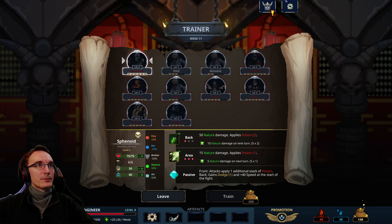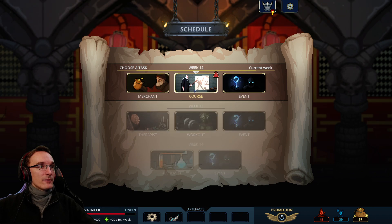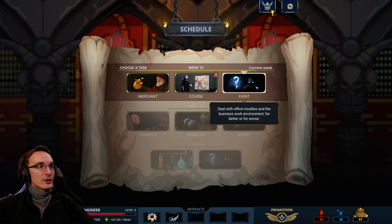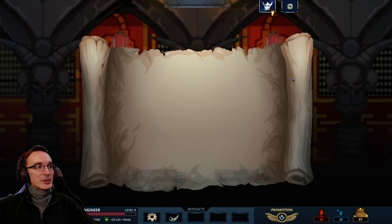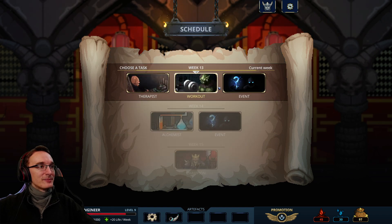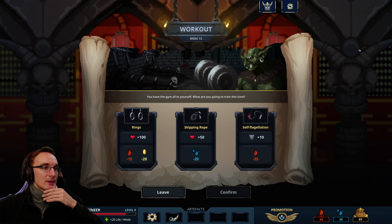Let's spread it out a bit. Can't afford more and don't really have enough for the merchant, so another event. 'You have been caught with a magazine of disgusting humans — you might need the morale so you may keep it.' First time I ever did that. Let's have a workout. We can't get everything but we can get two things — skipping rope definitely works, and self-flagellation for ten more armor. More armor seems good.